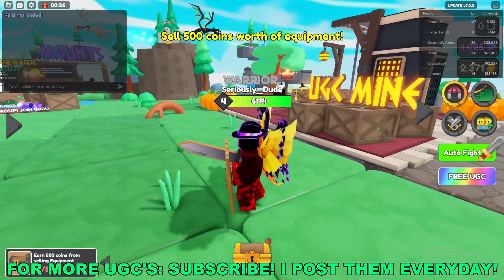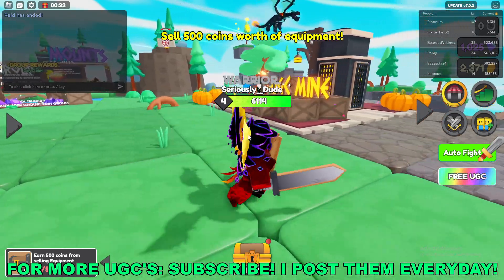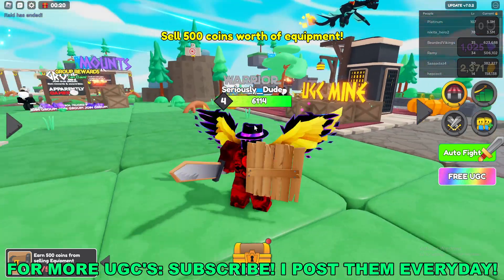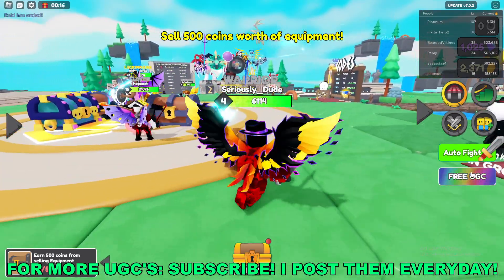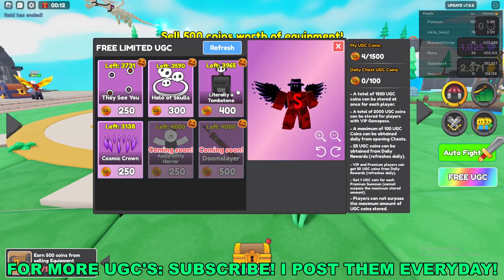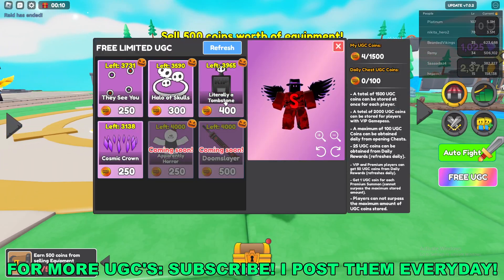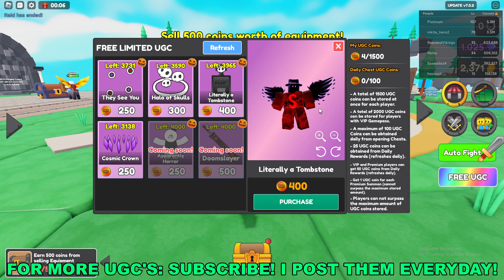Roblox game called Chest Hero Simulator — I'll have the game link down in the description below. Once you're in game, go up to the right side of your screen and you'll see a free UGC button. On there you'll see a tombstone for 400 UGC coins.